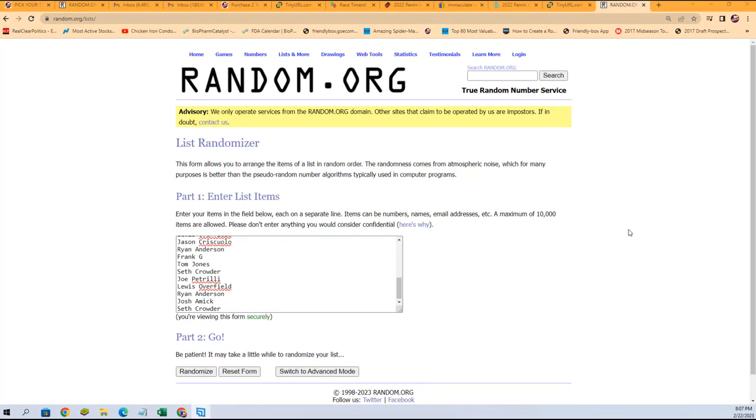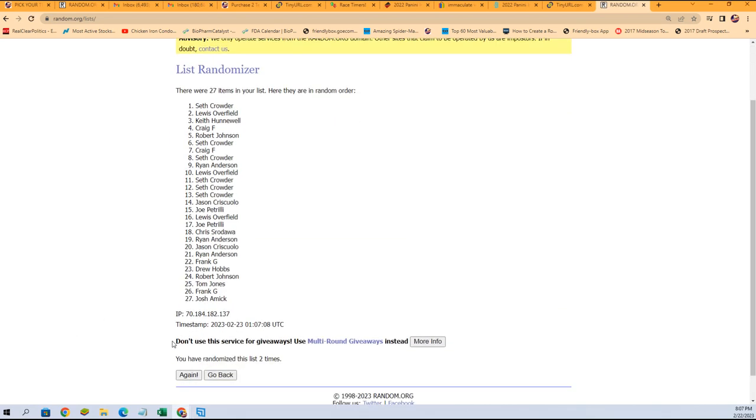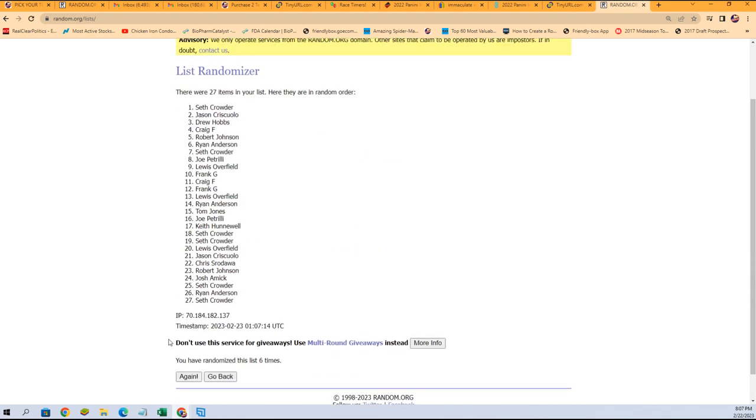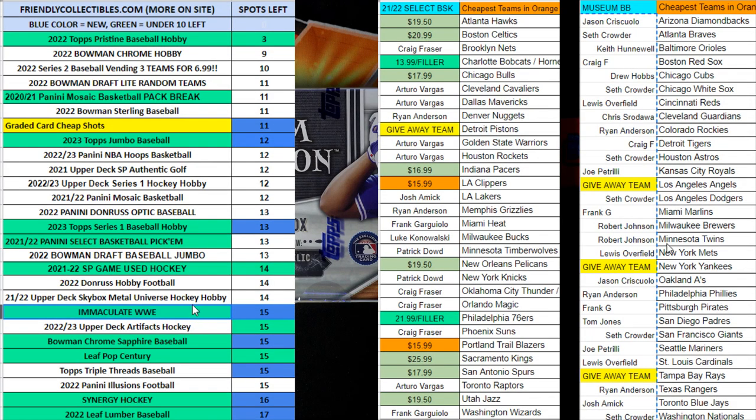This is everybody that got in the break, and we're going to random seven times — one, two, three, four, five, six, and seven. All right, so we got Seth. Seth now has the Yankees. Robert J., you have the Angels, and TJ, you have the Rays. So we're going to fill that list in.